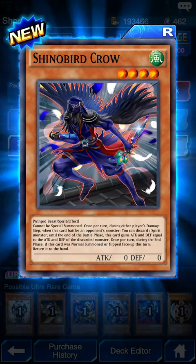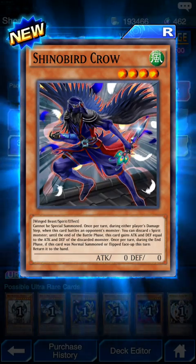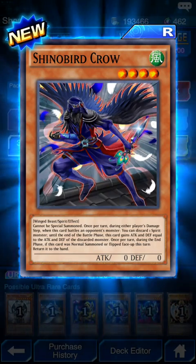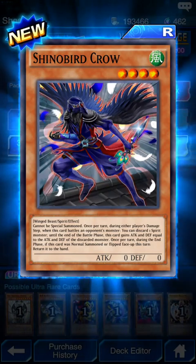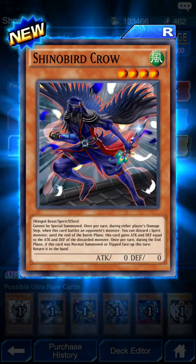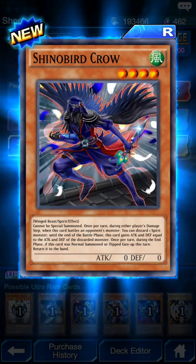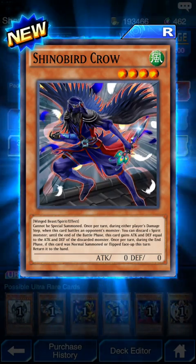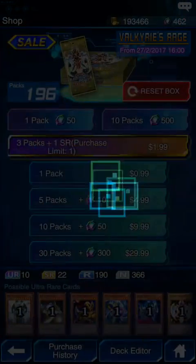Shin Bird Crow cannot be special summoned. Once per turn, during the damage step, when this card battles an opponent's monster, you can discard one spirit monster - until the end of the battle phase this card gains attack points equal to the attack and defense of the discarded monster. Once per turn, in the end phase, if this card was normal summoned or flipped face-up this turn, return it to your hand.